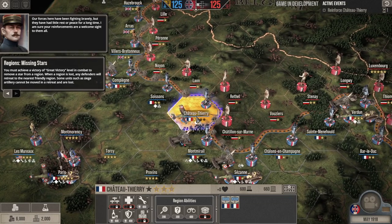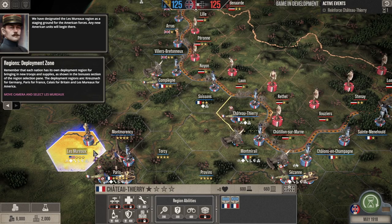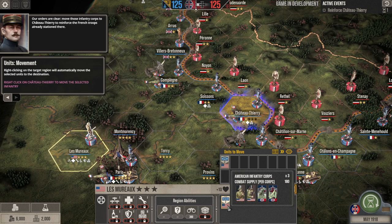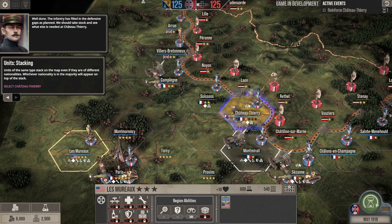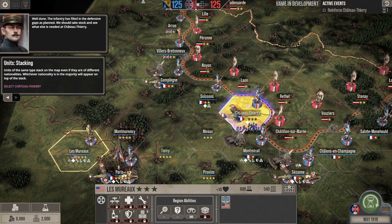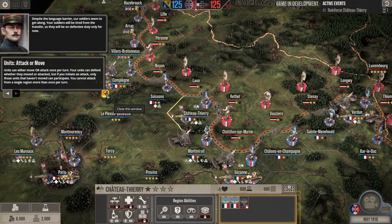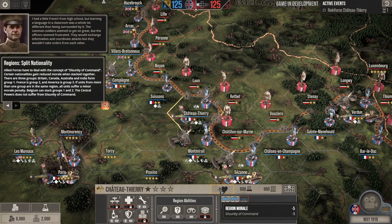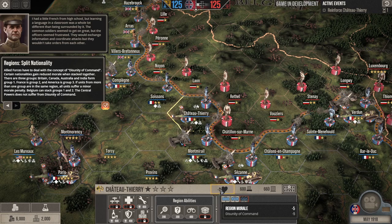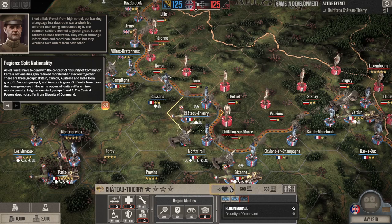The initial objective in the tutorial is to move three American corps and two French tank battalions to Château-Thierry — we'll get additional gold and national will for doing so. We bring the infantry from the American deployment zone at Les Marques. We've got six corps; we'll select three to move and right-click where we want them. You can see they stack on top of existing units. The region now has a reduced morale due to disunity of command — a penalty for having multiple Allied nations there.